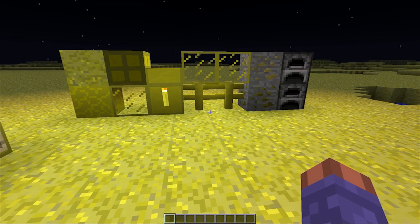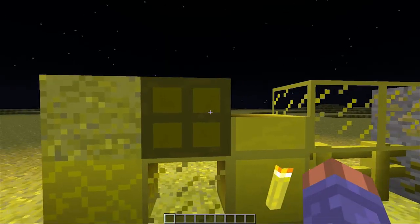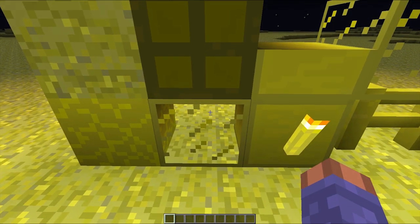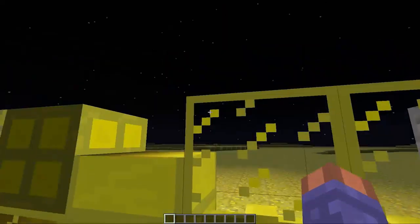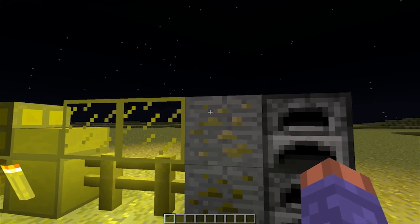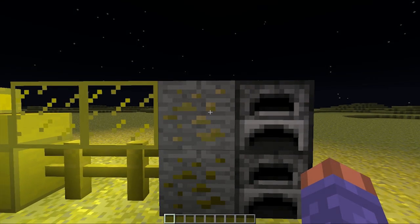Over here are the new blocks added with this mod: butter dirt, butter stone, butter glowstone, butter glass, butter half slab, a butter block, a butter torch, more butter glass, butter fences, and two blocks that are both currently called butter coal ore.